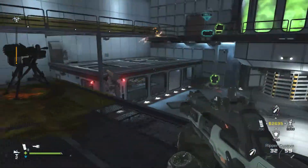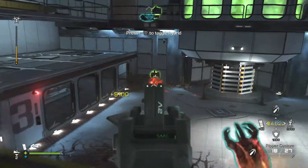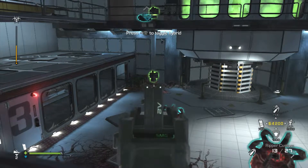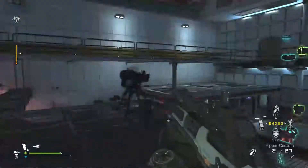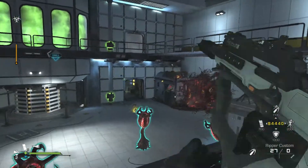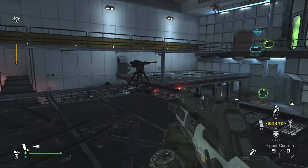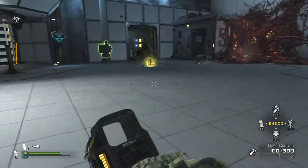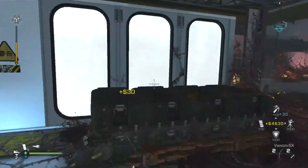Here we go. Now at this stage, if you can, try and bank maximum cash before that bar gets to the top. The reason being, you're going to need a lot of sentry guns to kill the boss in the next section. If you get the opportunity as well, you're going to try and grab these and keep your Venom-X topped up.